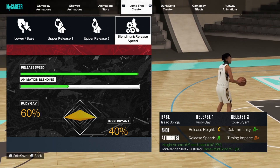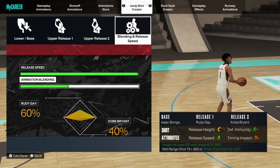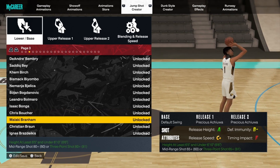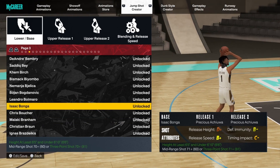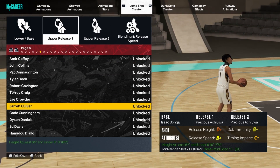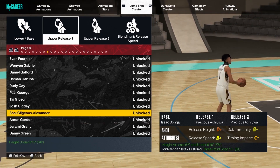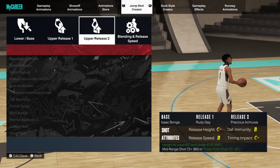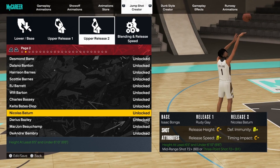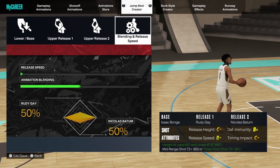The second iteration is kind of the same thing, to be honest. Let's get straight into it — Isaac Bonga for the base again, and then you want to go Rudy Gay again for the upper, right here.